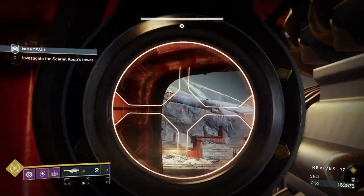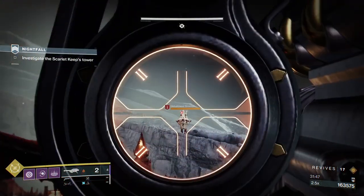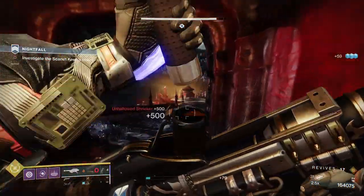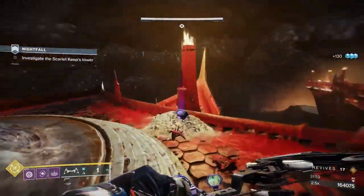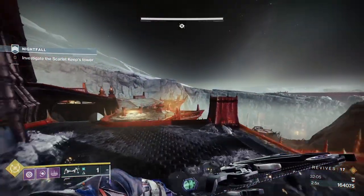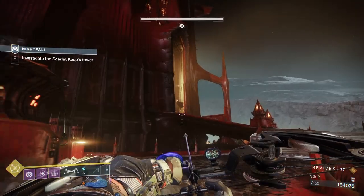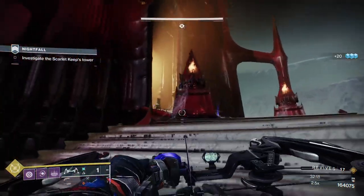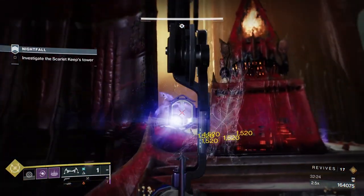There's a real disparity in this GM between barriers and Unstoppables — I think there's about four Unstoppables but something like 15 to 17 barrier champions total. Just in this little area alone we've taken four barriers. I've come in here because the Shrieker activated earlier than I expected. Just put two rockets on it and run to cover — Shrieker's down. Now I'm going to go back and pick up that heavy before taking the next champion, since I don't want to be caught without it.